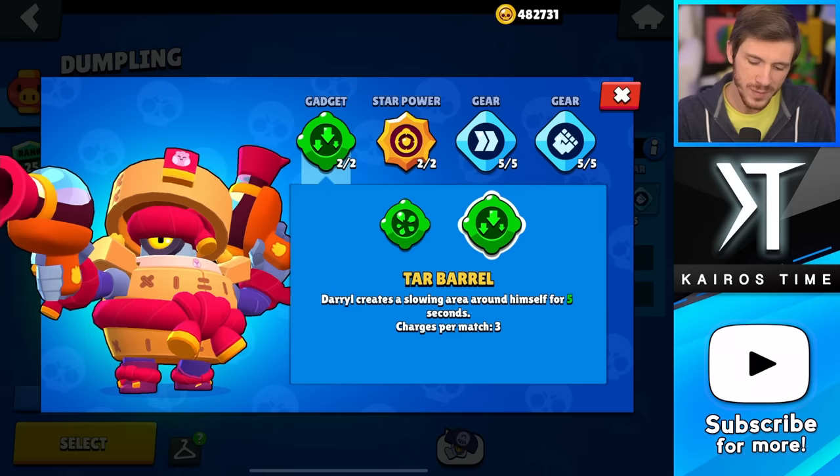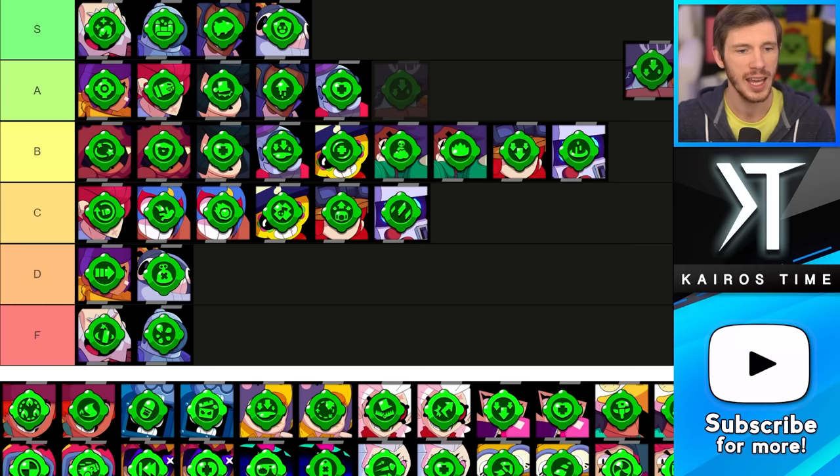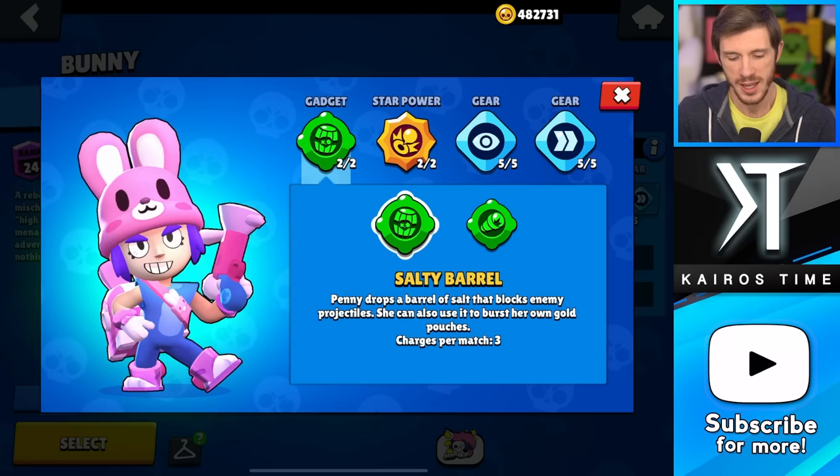Next is Darryl, and both of these are okay. Recoiling Rotator is fantastic for charging his super, but if he already has his super, Tar Barrel is actually really fantastic sometimes. I think Tar Barrel is better overall and I'm putting it in the B tier, whereas Recoiling Rotator is going in the C tier.